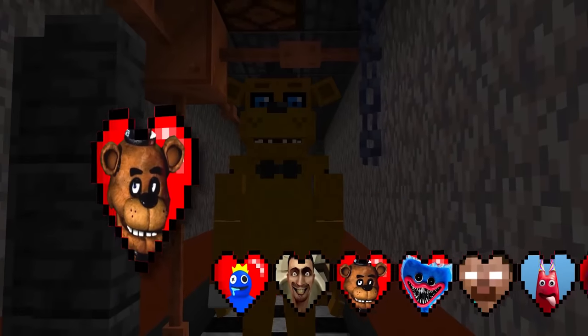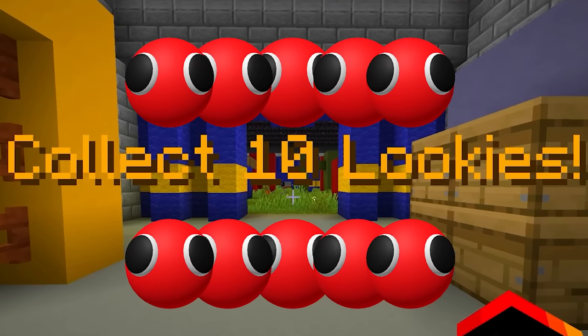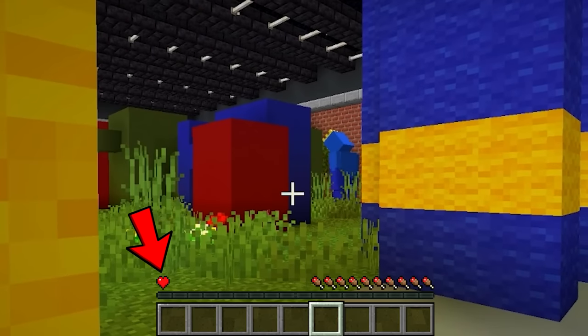We're collecting the scariest hearts in Minecraft, from Huggy Wuggy to Freddy Fazbear, starting with Rainbow Friends Chapter 2. This is iconic. Collect 10 lookies — that's Objective 1. Dodge the blue boy.